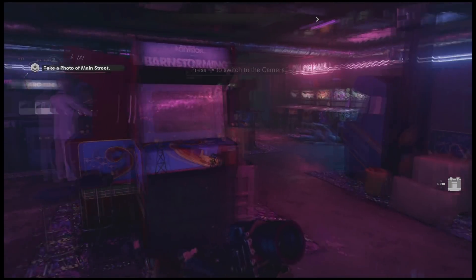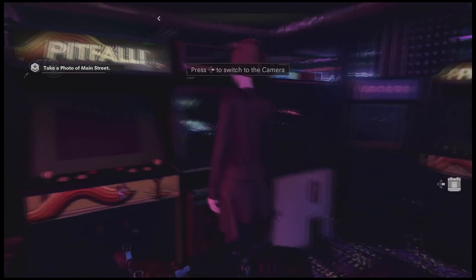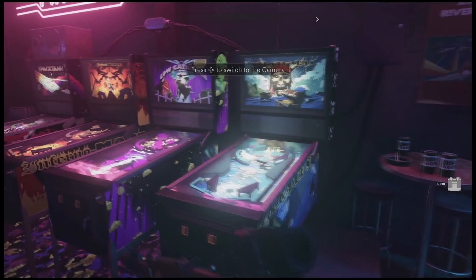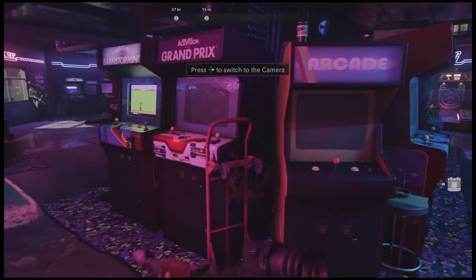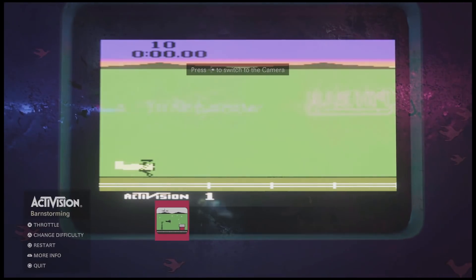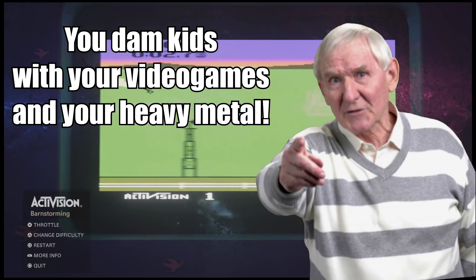This isn't the only place you can find an arcade in the campaign — you'll find one in the safe house, along with a computer that has its own selection of old games to play, but the fake 80s arcade in this mission is the most fully featured. At first it seems like your companion Woods is gonna tell you to hurry up, but he'll start making fun of you for playing poorly or say things like there's no future in this video game stuff.